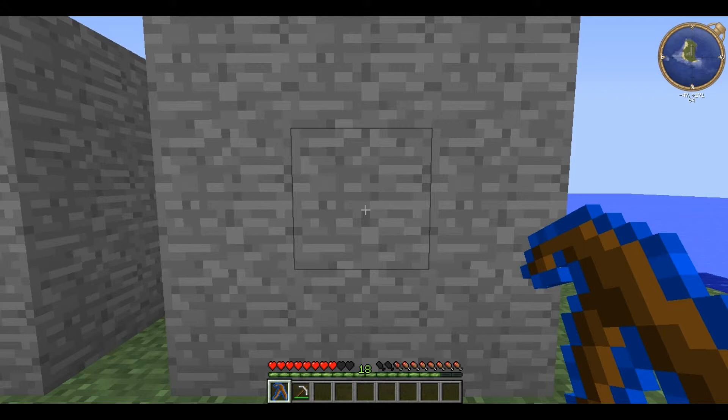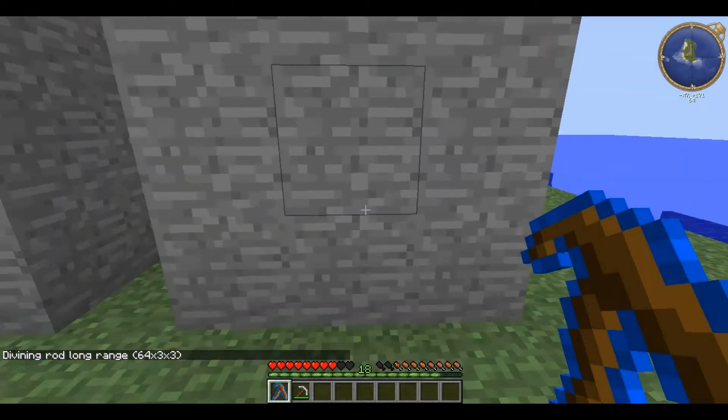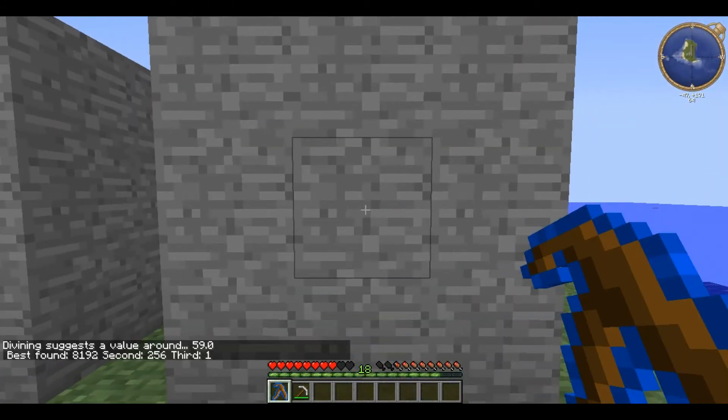The High Divining Rod can then go one step further to Long Range, which is 64 blocks deep, 3 across, and 3 up. You can then right click on a block to get the best, second, and third best EMC values in the area.